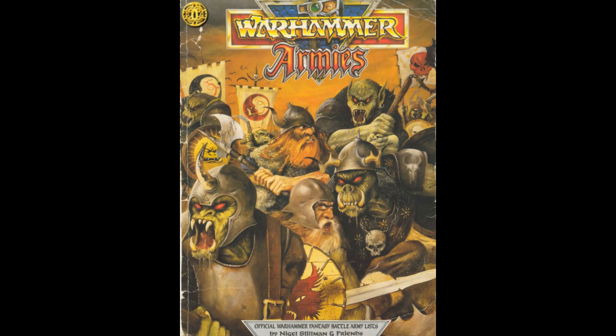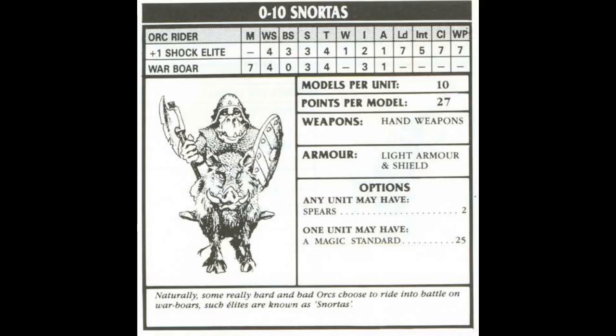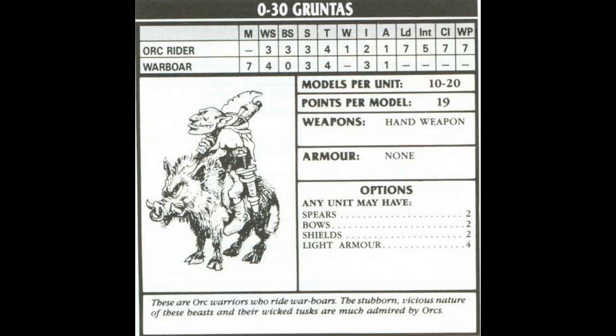By 3rd edition, things have progressed a little. Now there are two types of Boar Riders: Snordas, which are the more elite Boar Riders, and Gruntas, the less powerful version. This is the standard profile we will see for basically the rest of the game's history, with the noted exception that Snordas have weapon skill 4 and Gruntas have weapon skill 3. They both, funnily enough, have initiative 2 — one fewer than the Boars they're riding on. You should think of the Gruntas as general purpose Boar cavalry: you can give them armor, shields, and spears to turn them into shock cavalry, or equip them with bows to harass the enemy from afar. The Snordas, on the other hand, are your premier attack cavalry whose only option is a spear, although they can take a magical standard. A good idea would be to mix your composition so that the better Snordas deliver the charge while your Gruntas soak up damage and support them. This is the most divergent the Boar Boy unit will ever get, and future editions will go back to a much simpler arrangement.